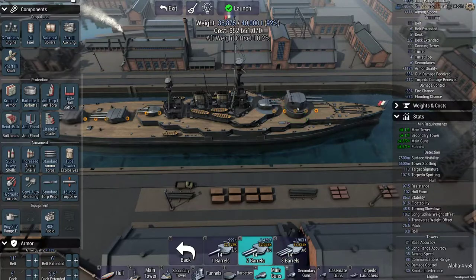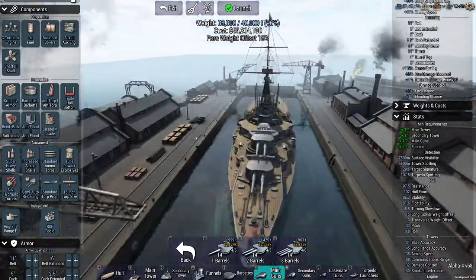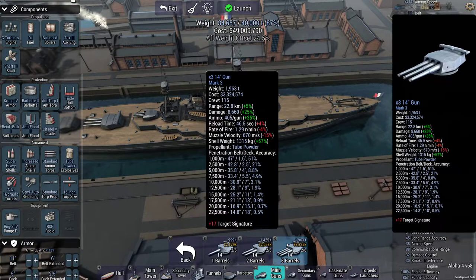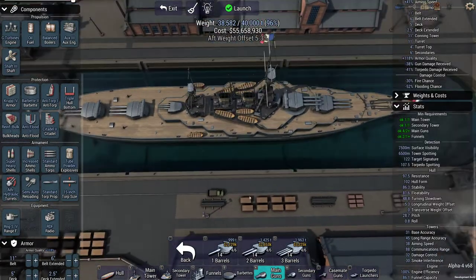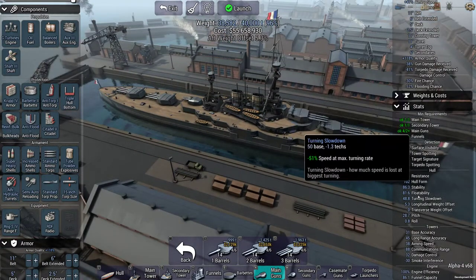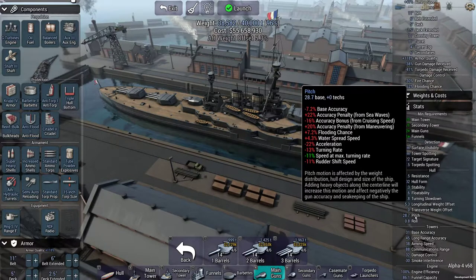Told you I was freaky. Let's throw doubles up front. That does offset a little bit. Alternatively, we could scrap that - let's just do the sensible thing which works just fine. We'll be sensible about it. So, centerlines - hull form, stability, pitch and roll. The pitch does reduce the acceleration effect by the weight distribution, whole design, and size of the ship.